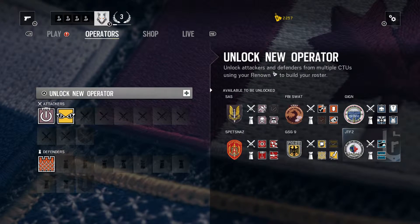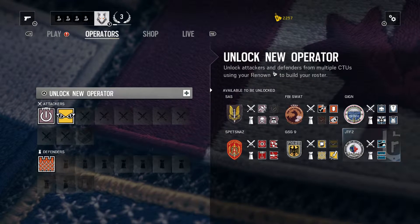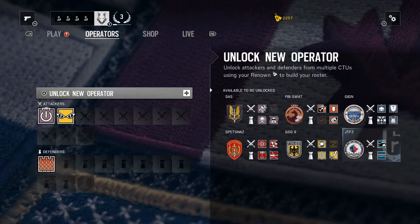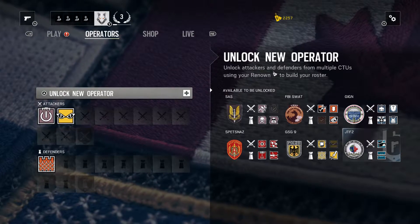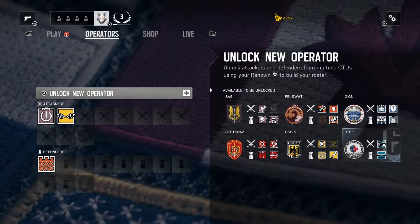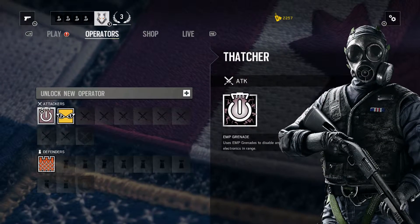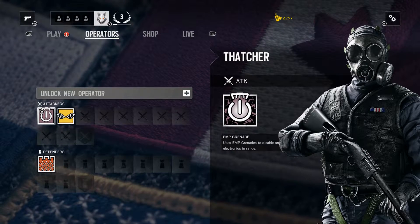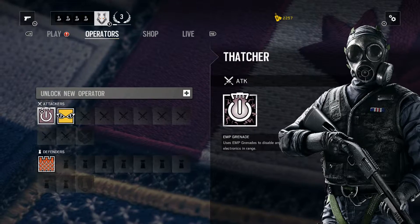Anything that you do is gonna give you renown, which is that dog tag that you're seeing in the yellow with a number at the top. That's basically like your money — it's telling you what operators you can buy, what skins you can get. We'll see how much my 2257 renown can take me. Because I really enjoyed some of the operators that we had experienced, I decided that I was going to actually unlock those ones.